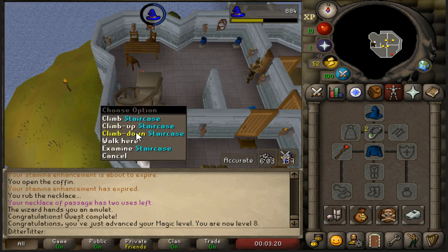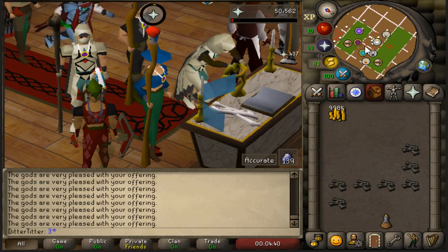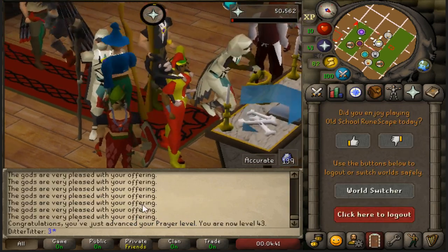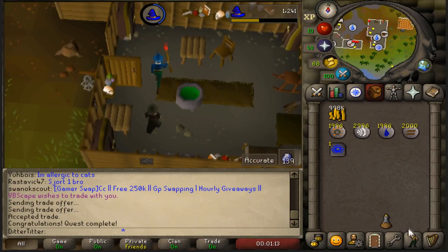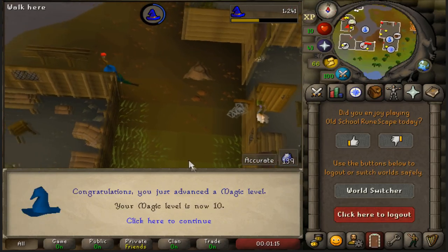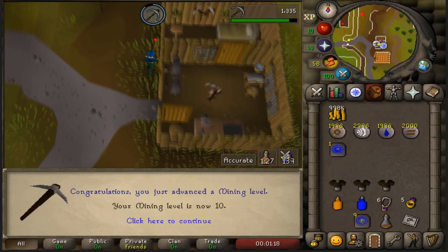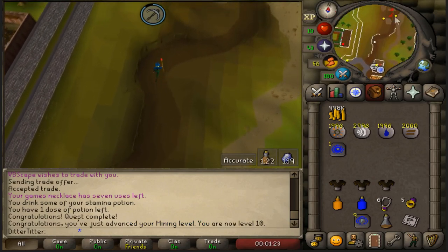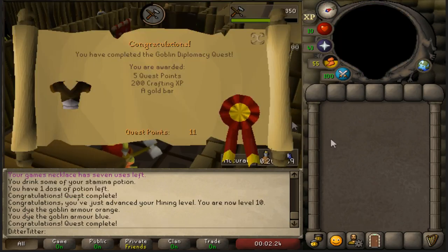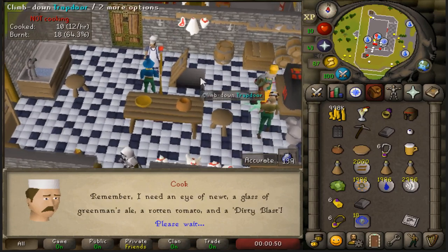We need to get 10 magic. We need to go get some more items before we continue. Look at that boys — we get 10 mining straight away just from doing the quest. Who actually trains these days? Goblin Diplomacy done, let's get out of here. The run saved boys! Night Sword done, Prince Ali Rescue done. Next up we need to get some more items.